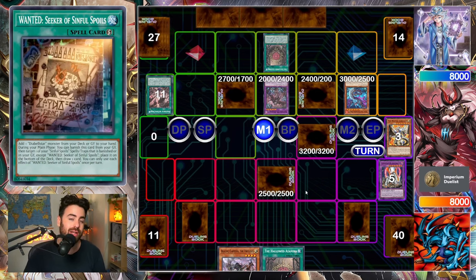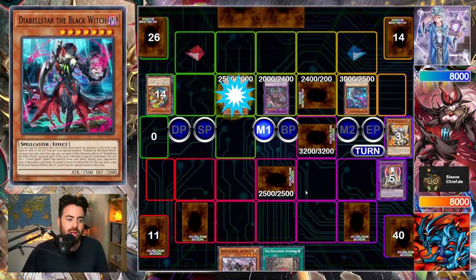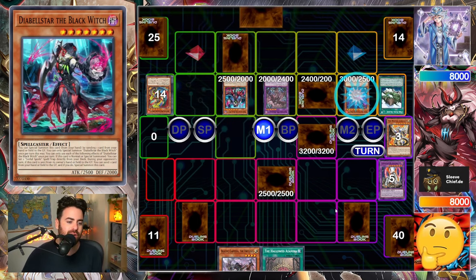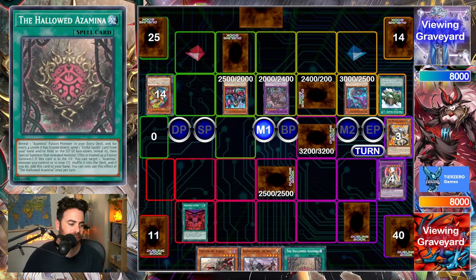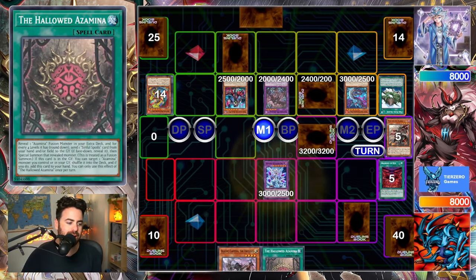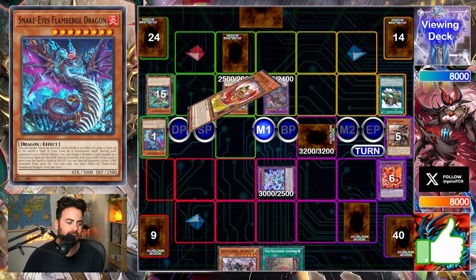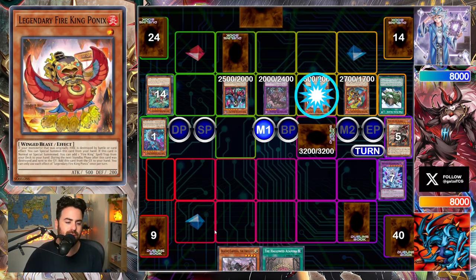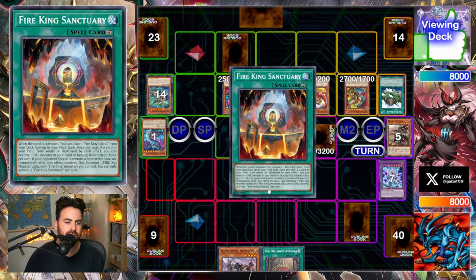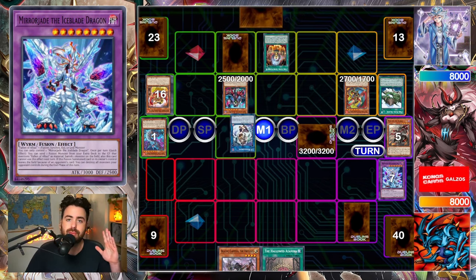We're just waiting on that Judgment. This is why Judgment is such a strong card — you can sit on it and wait for the best moment to fire it off. They go through the motions, the entire combo. They try to place our Albaz onto the field and now we make Mirror Jade. Mirror Jade can banish the Flamberge so they don't get so much follow-up. Fire King Island, special summon the Ponix, and now we trigger the Mirror Jade.